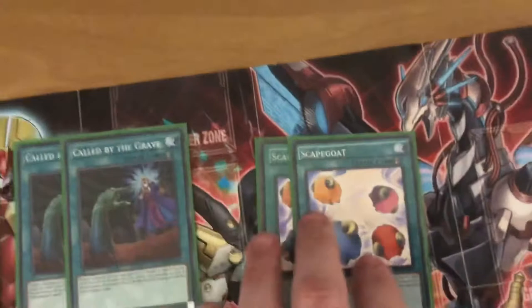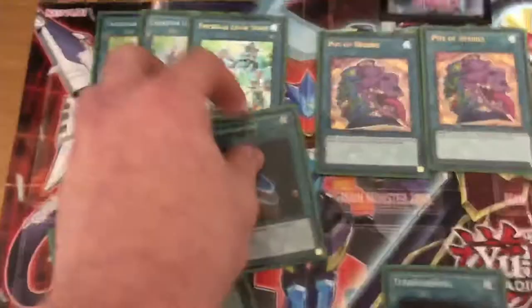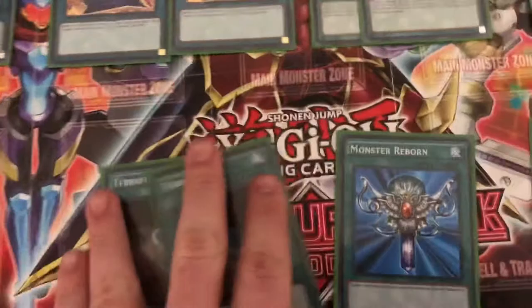Then you have Scapegoat, a quick-play spell that special summons four Goat tokens — you can't special summon for the rest of the turn. The best way to use this is during your opponent's end phase, but if you need to defend you can activate it to block a couple of attacks. Mind Control lets you target one monster your opponent controls and take it — activate Mind Control to get rid of a problematic monster, special summon it, then link it off. Pretty simple but very versatile.